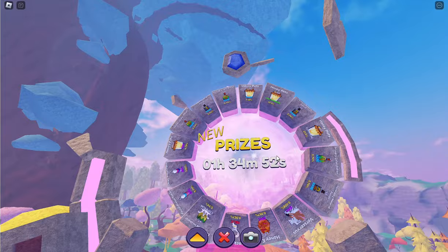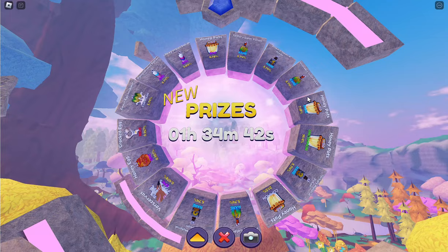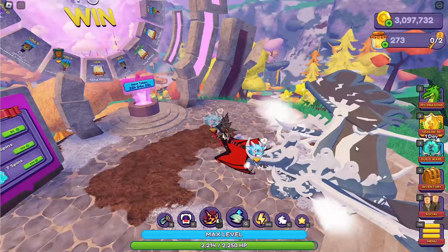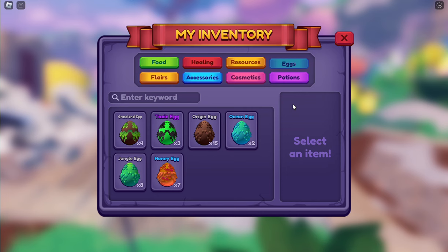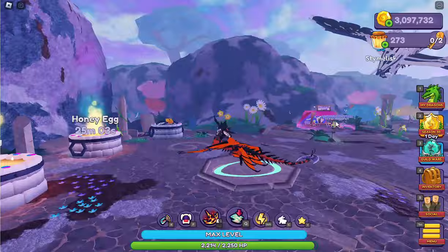Here is your spin wheel — it resets every day. Here are the prizes that were on there for the first day. It only costs 10 honey pots to spin it, which is not bad. The air dragon is on there, and I'm going to assume the Bun will rotate out. So if this week you want that Versuvius, you can try getting it off the spin wheel. Here is your honey egg with the dragons on it in case you wanted to see that.